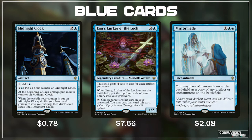Emry has been getting a lot of attention as a real powerhouse in artifact decks. This spell costs 1 less to cast for each artifact you control. When Emry, Lurker of the Lock, enters the battlefield, put the top 4 cards of your library into your graveyard. Then you can tap her and choose an artifact card in your graveyard and cast it this turn. Super powerful. Any of those artifact blue decks that are already looking really good, such as Urza, is really just going to benefit greatly from this card.